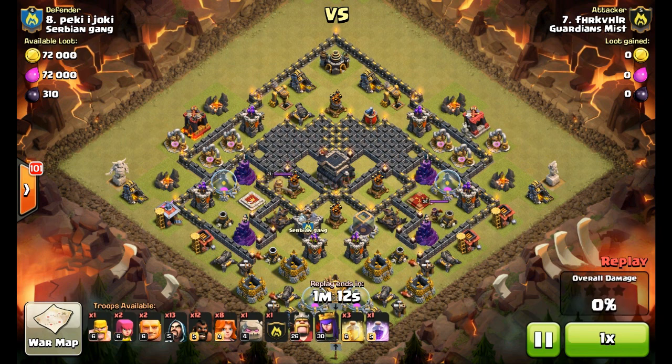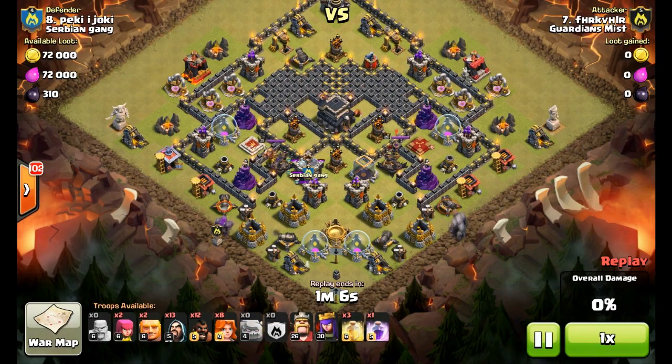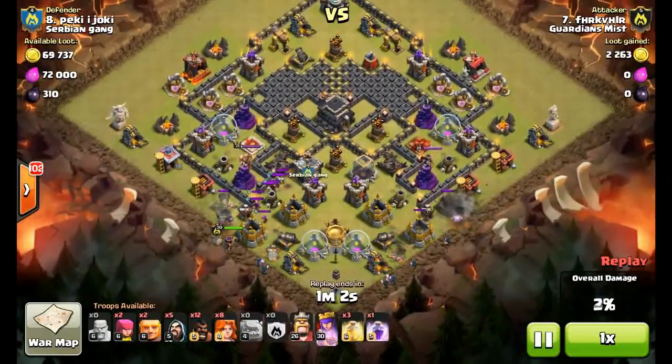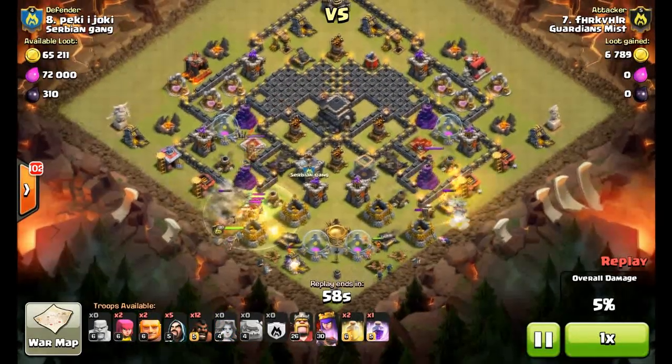What's going on everyone, it's Mark here once again with another Clash of Clans video. Today we have possibly the fastest three-star on a max Town Hall 9 ever. You can see that our guy FHR is attacking a pretty much max Town Hall 9 — his walls aren't exactly max, neither are his heroes.